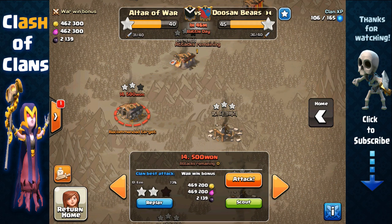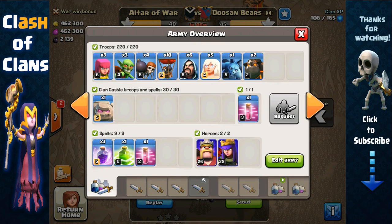Hey guys, it's Ash and today I'm going to share a live three-star war attack attempt against an opposing Town Hall 9 player. The army I'm going to be using consists of the super queen with five healers, one golem, and lava loon.